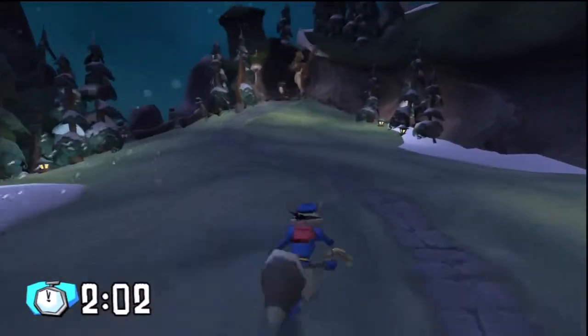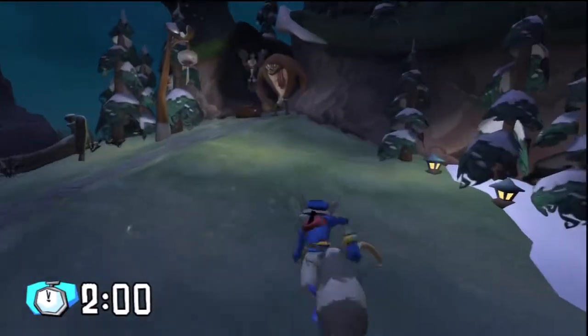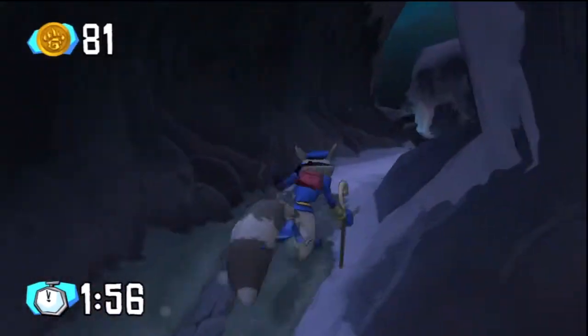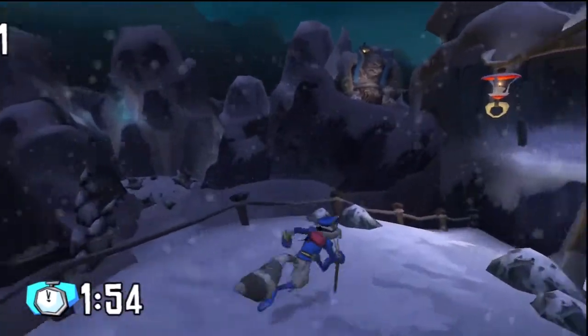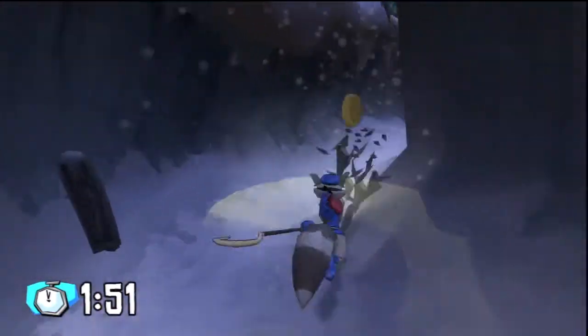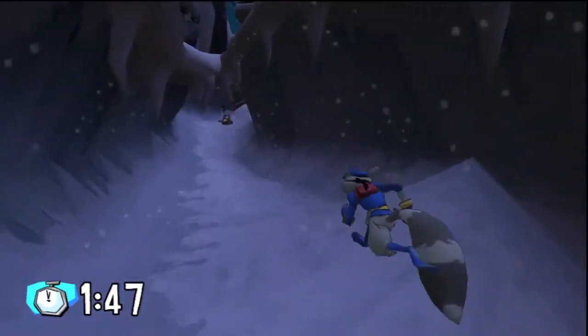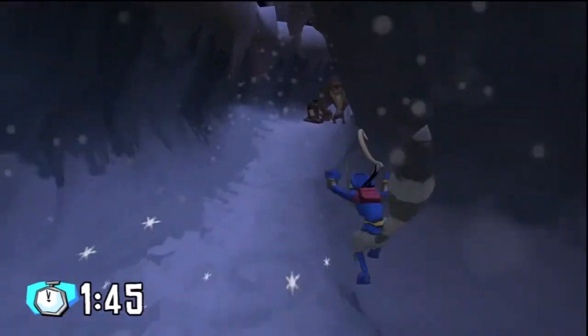These guys are probably the easiest enemies in the game — those baboons with the sticks. Literally just run at them; they cannot hit you without you first hitting them. Those apes in the diapers are pretty easy when you have them out in the open. When you get them in a corridor like this, it's a little tricky, so just be wary.